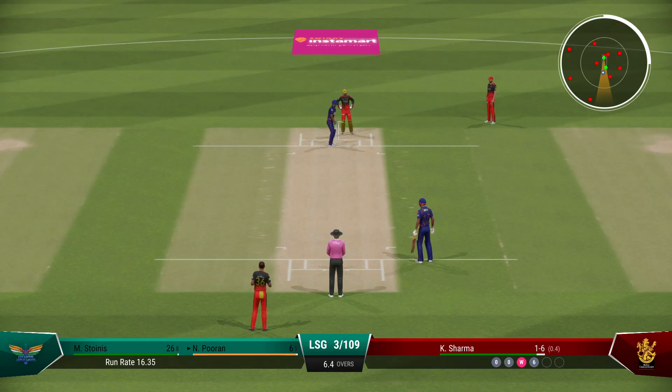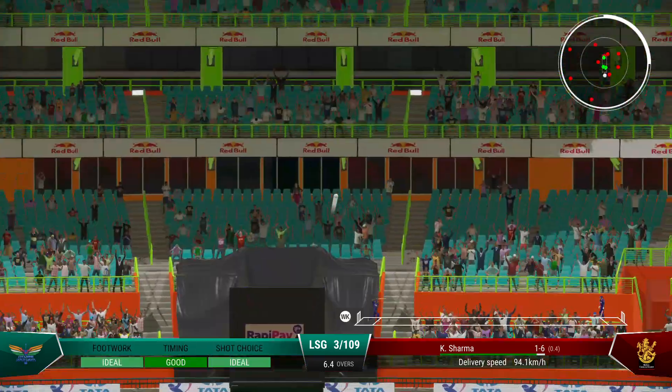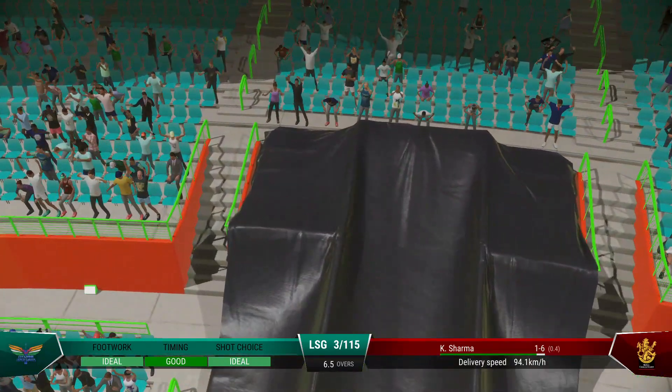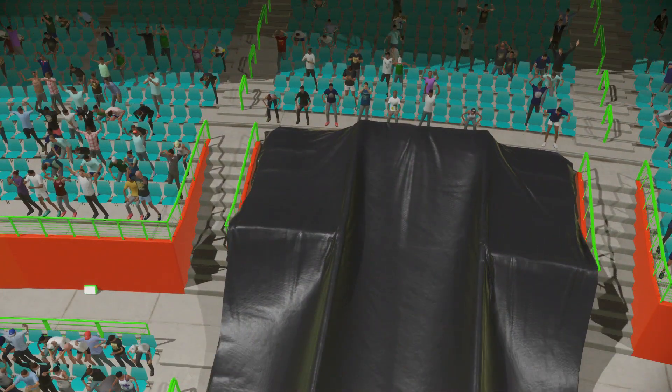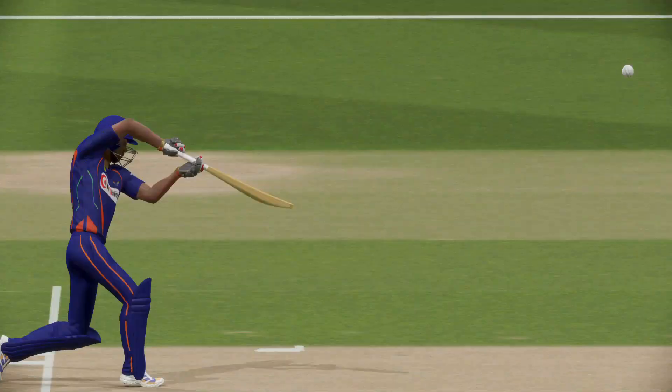Just need to keep it simple — line and length, around about off stump, and that'll force the mistake. That's just flown off the middle — perhaps that slipped out of the hand a little during the release. Pooran didn't mind and sent it high and handsome over the boundary rope for six.